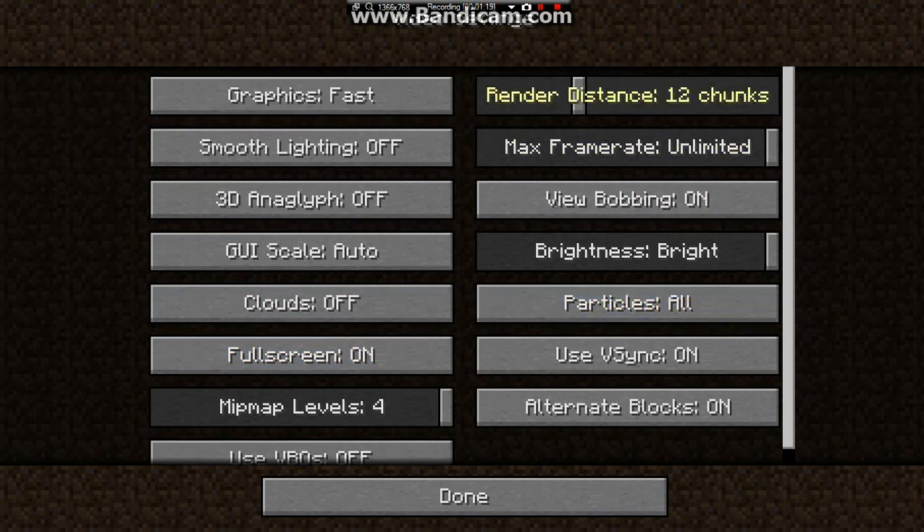And Render Distance — this kind of tricks a lot of people. It goes up to 32 if you have 64-bit Java, but only up to 16 if you have 32-bit. You want your render distance anywhere from 8 chunks and under to reduce lag. With render distance at 2 it really does help, but you can't see where you're going and it's really annoying. I like to keep my render distance at 6, but you can try 4 — that's the lowest that's actually reasonable. I want to put mine at 6 because it's more preferred and helps me lose lag.